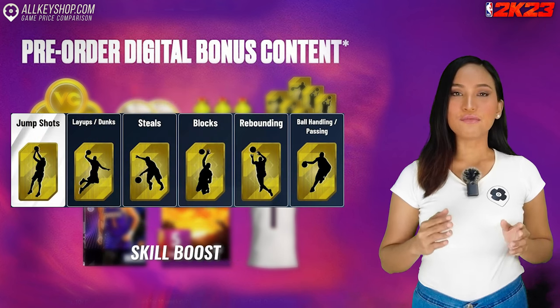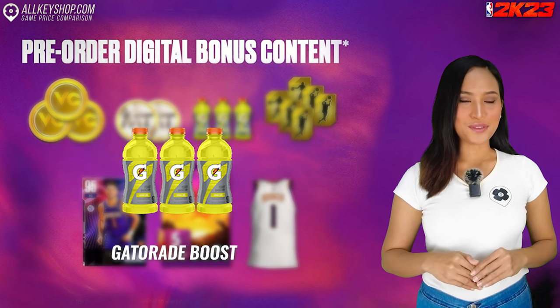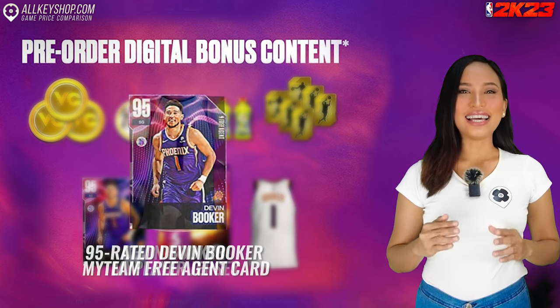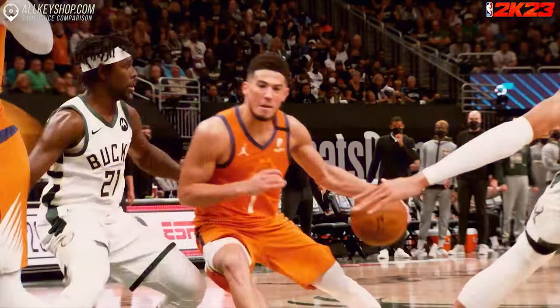You also get a boost for each MyCareer skill type, a boost for each Gatorade boost type, a Devin Booker MyPlayer jersey and a 95-rated Devin Booker MyTeam free agent card.